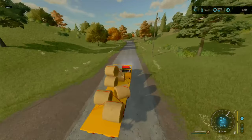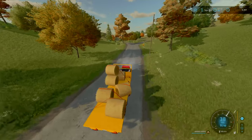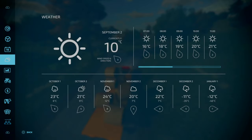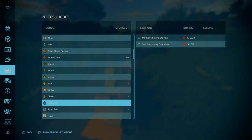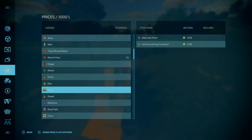And there we go - not the best bale stack. Actually it's 30,000 litres, not 25,000. So that is my bid. Straw - where is the best place to sell you? £69 per 1,000 litres. Nice. We've got the bale sell point.